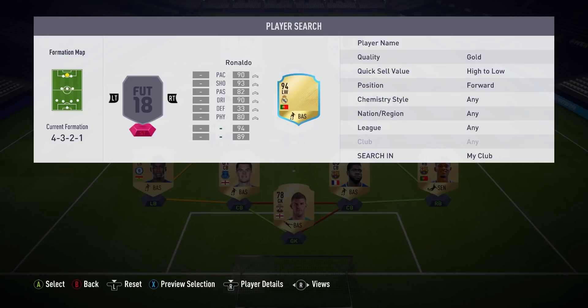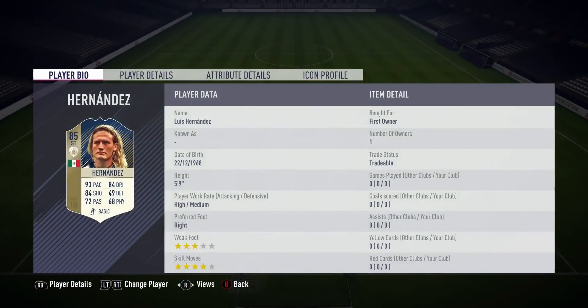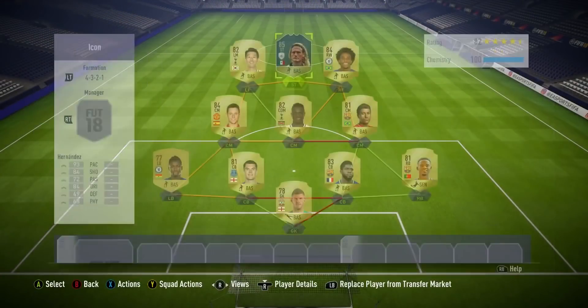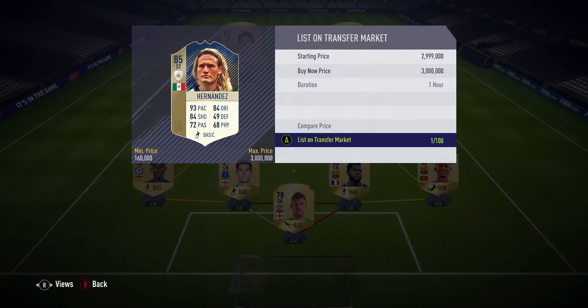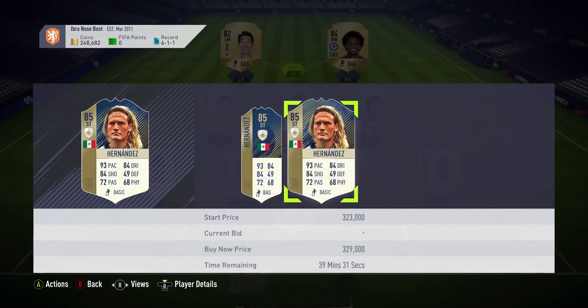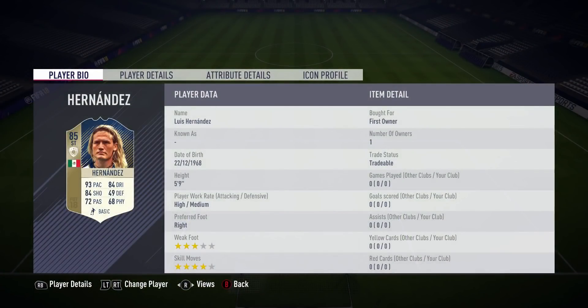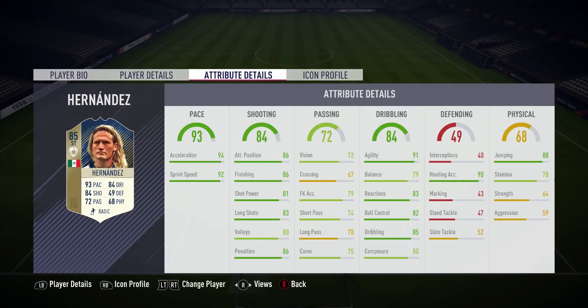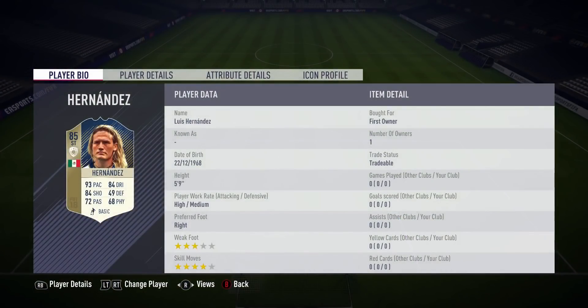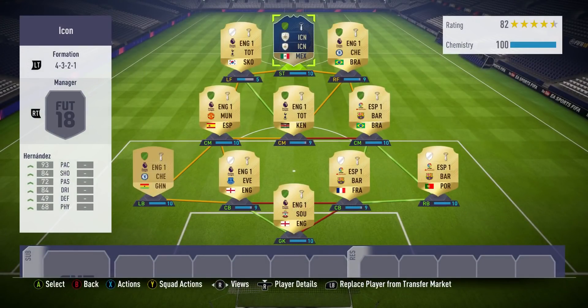Last but not least, the best player I've packed this year - Hernandez. I was so happy when I got him. He's only 85 rated but I was pretty sure he was still worth a lot of money. He's now 300k but was 900k yesterday. I'm not sure if it's going to be worth it as I've not played a game with him yet. But he's got blistering pace, good finishing, very good ball control, very good jumping. He's 5'9" but he jumps like a salmon. I used him a lot last year and he was very good, so I can't wait to use this team.